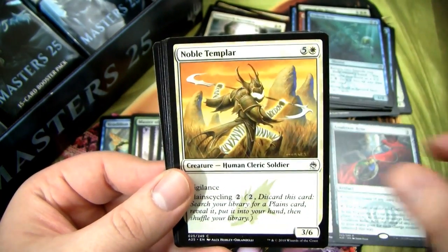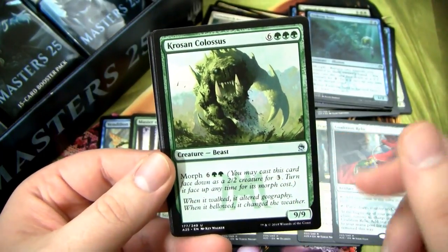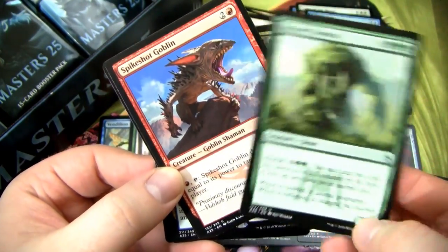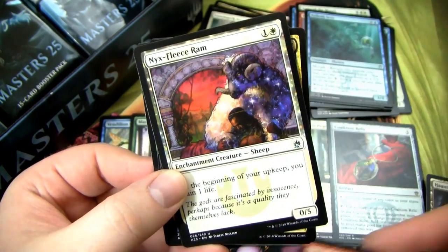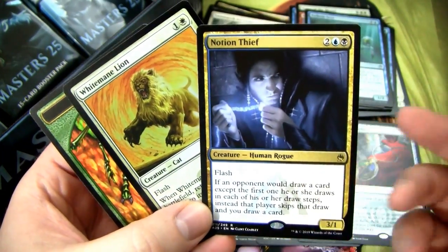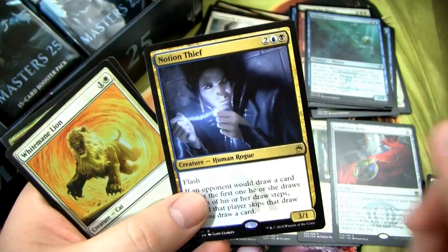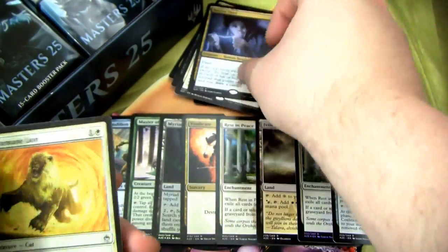Haunted Fengraf, Borrowing Some Arrows, Noble Templar, Crows and Colossus — I remember when this was in the Astral Slide deck. You'd morph him and then slide him out and he'd slide back in as a 9/9. Spike-Shot Goblin — actually a kind of cool card. Nix Fleece Ram and a Notion Thief — not worth a lot of money but actually a pretty good card. White Mane Lion. This is an awesome gotcha in EDH where someone's like 'I'm going to draw eight cards' and you flash in Notion Thief and you draw the eight cards instead.